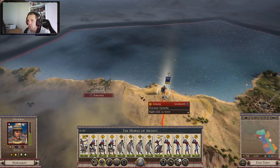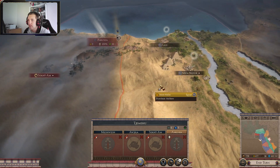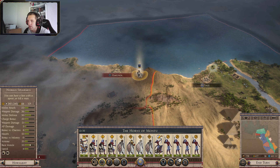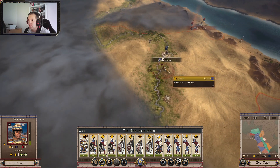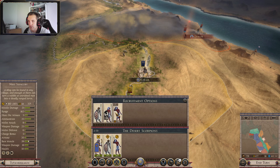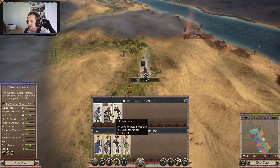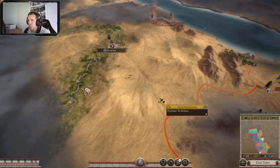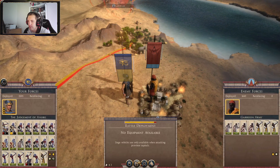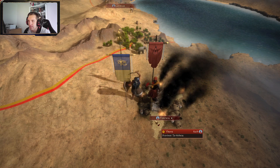That gives me a little bit more cash, because you are basically free. There's nobody in here, there's only a 6 stack to defend and we have a 13. I kind of need that money because these guys are building up. So I need to build up over here to get as much stuff as I can. I do want to fight a battle this episode.